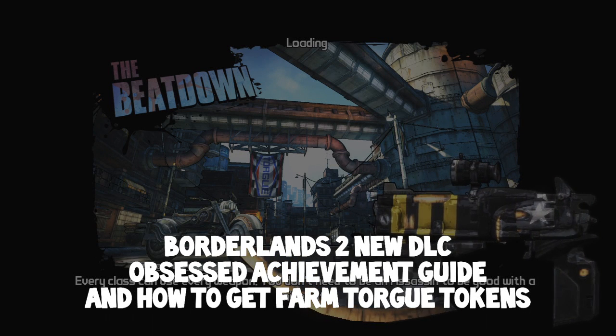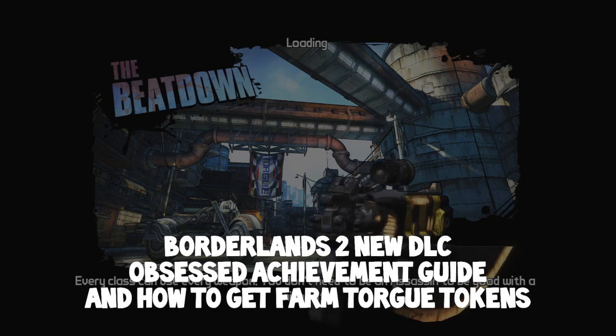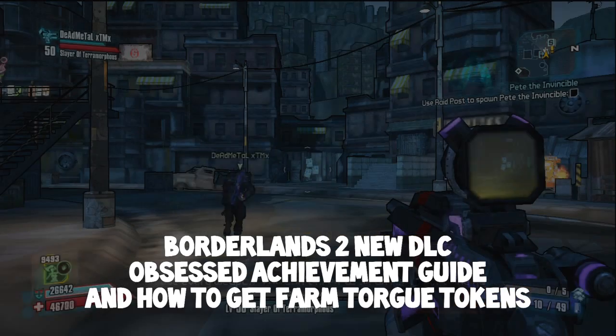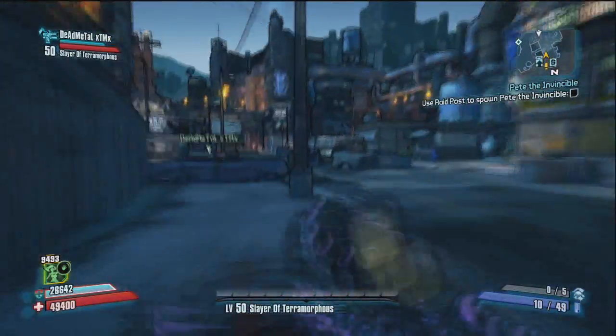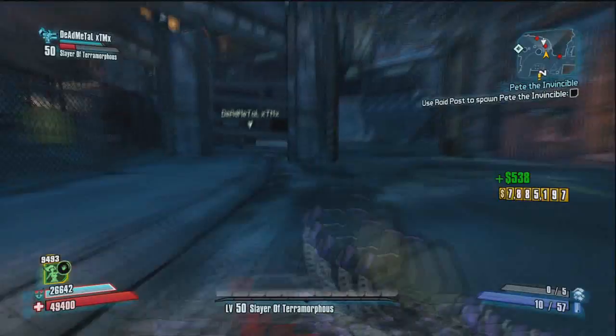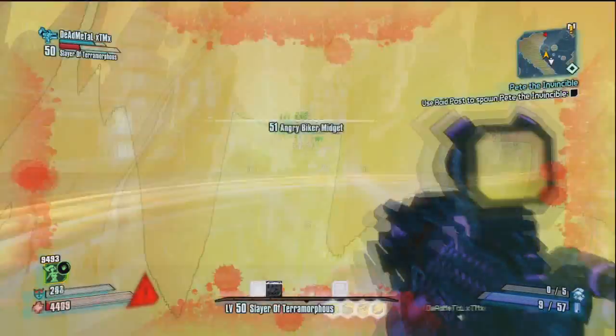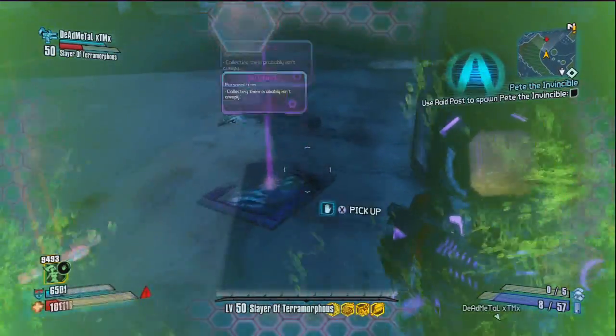Yo what's up guys, Sam here and welcome back to a Borderlands 2 video on the Obsessed achievement guide. A good way to get the achievement is to travel to The Beatdown and head to the bar. Once you get in the bar, on the left there's a quest where you have to take out a load of enemies and then you are rewarded with 20 Torgue tokens.